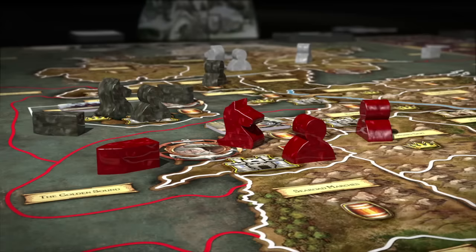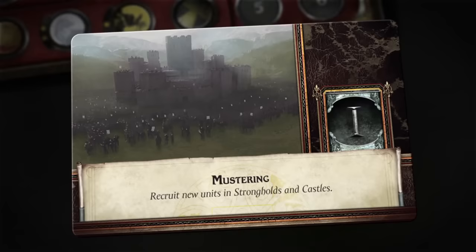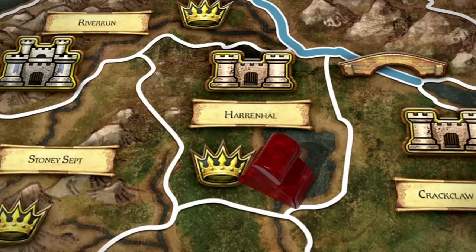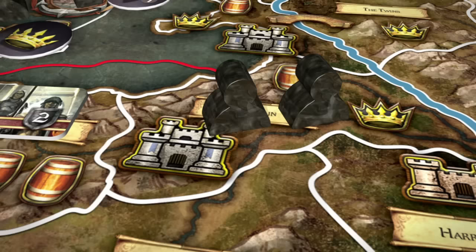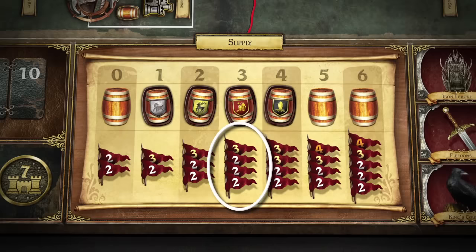To conquer the great tracks of Westeros and seize the Iron Throne, players will want to enlarge and expand their martial forces. The principal way to recruit new units is during the resolution of a Mustering Westeros card. When a Mustering Westeros card is resolved, each player in turn order may recruit or upgrade units in each area he controls containing a stronghold or a castle. Each castle provides one mustering point, while strongholds provide two mustering points. A footman or ship unit costs one mustering point, while a knight or siege engine costs two mustering points. Alternatively, a player may upgrade an existing footman to either a knight or a siege engine for a cost of one mustering point. A player may never muster a unit that would cause the number or size of his armies to exceed his supply limit.